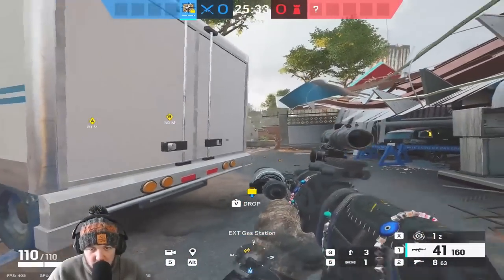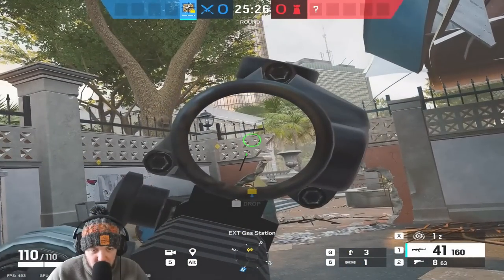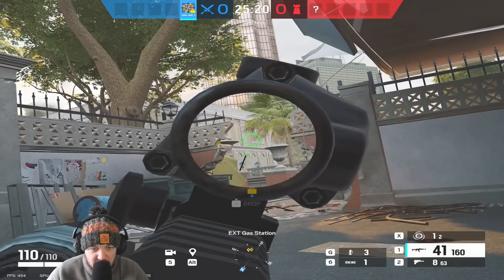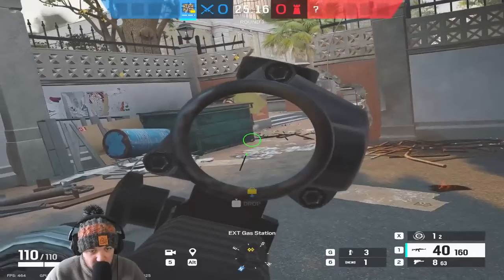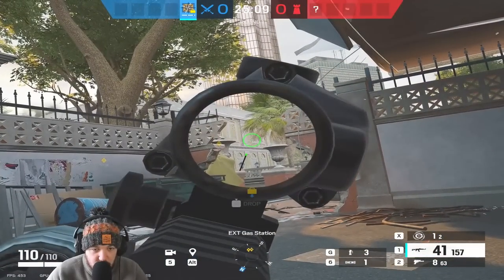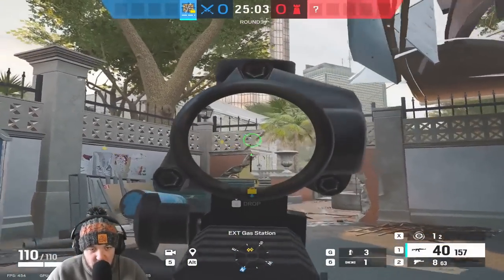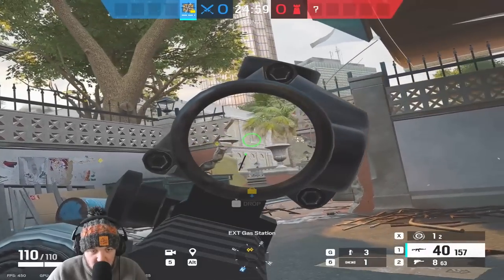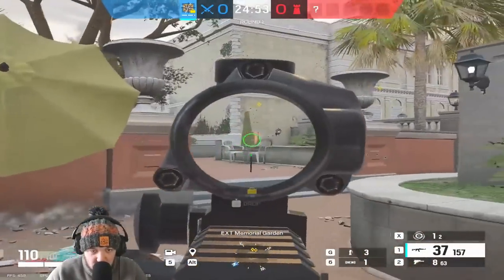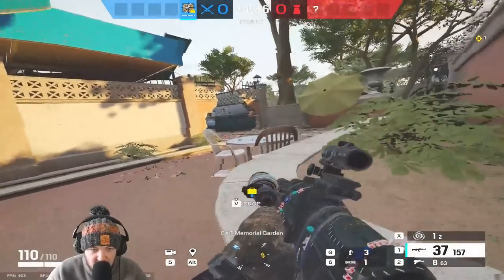As you come through gas station, move over to the right-hand side and ADS the window. As you ADS the window and get to this angle, crouch, move to the right, and you can see there's a sliver of barricade there. If you one-tap that, you'll kill whoever is peaking that window because they're going to be looking at this area here. Be careful - if they're spawn peaking, challenge it from this right-hand side because this is usually a good way to counter it. Then just sit here for a second and see if anyone peeks again from this angle, because again they're going to be looking over here, not here.